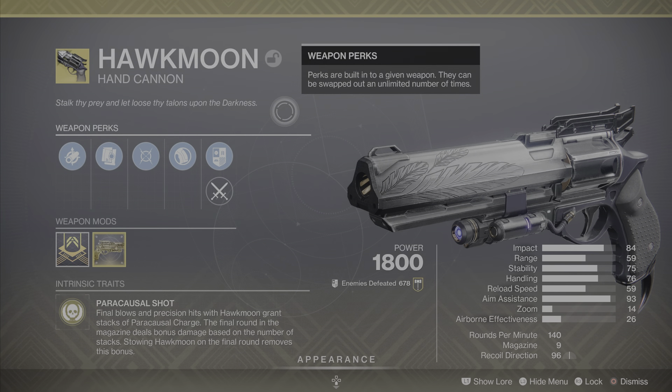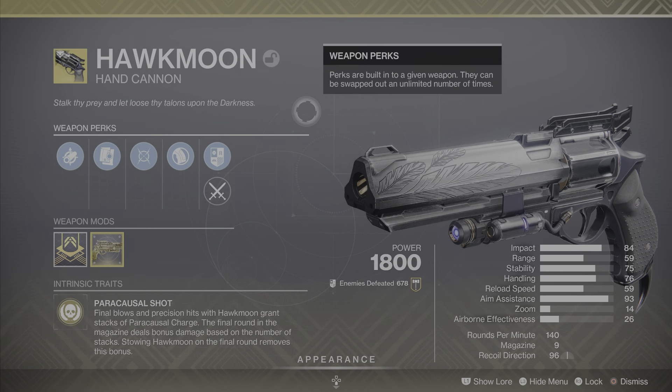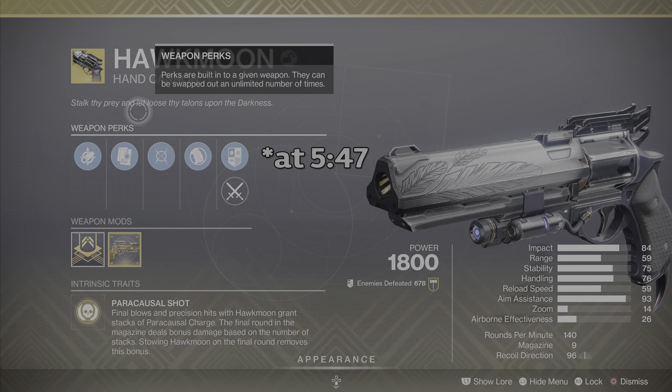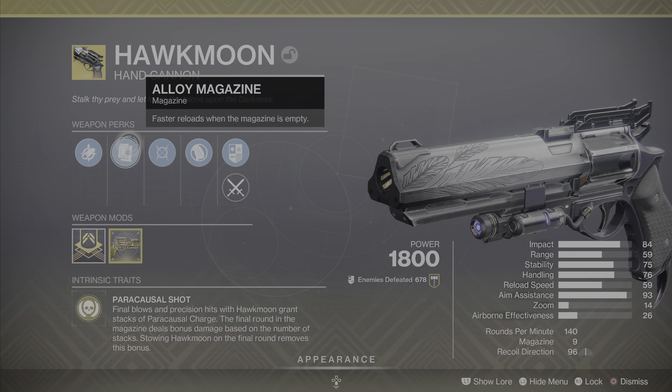That means each version of this weapon you obtain is going to have different perks, with the exception of the magazine and the kill tracker. For the magazine it is Alloy Magazine, which gives it faster reloading when the magazine is empty, and then the kill tracker for PvE and PvP. In a little bit I'm going to give you what is considered the god rolls for this weapon for those other three perks for both PvP and PvE.